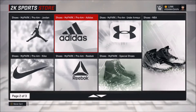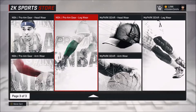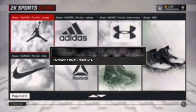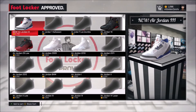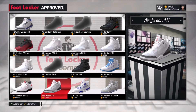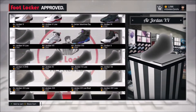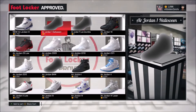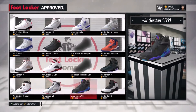From here, you're gonna wanna go into the store. Go to whatever shoe brand you're signed with, whether it's Nike, Jordan, Adidas, Under Armour — it don't matter. Whatever shoe you made, go to that shoe brand and find the shoes you created. Whatever name you gave that shoe, it's all gonna appear at 0 VC, as you see here.